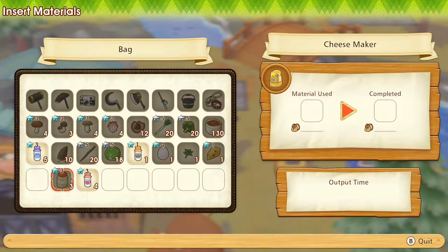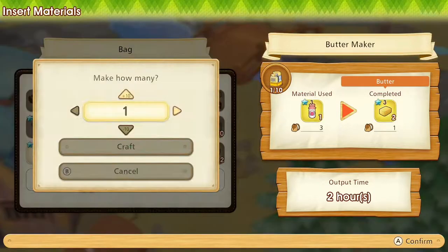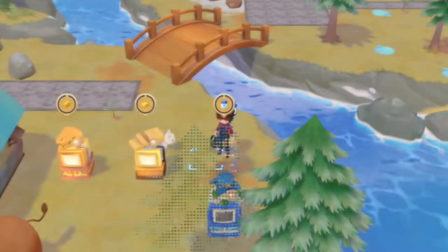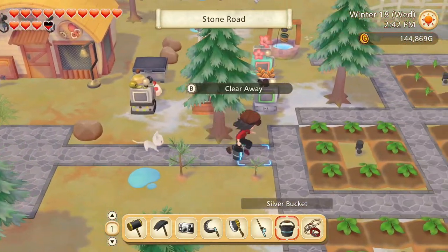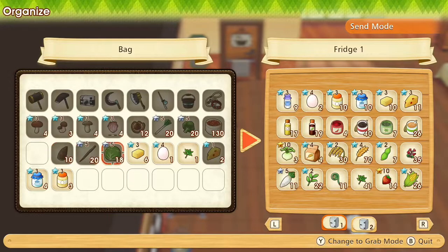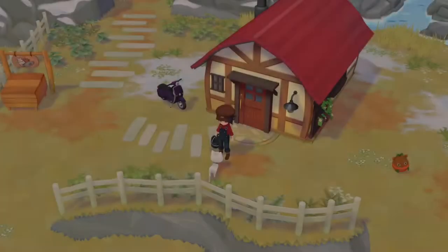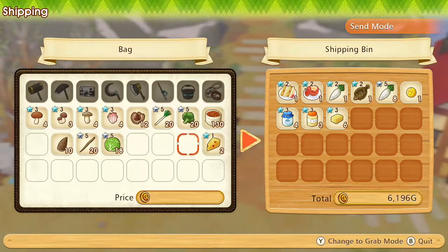Let's also process the milk - make some buffalo cheese, some butter, and some yogurt. We need to put the egg and the oregano into the fridge, and the rest of the animal products we can sell - yogurt, mayo, butter and cheese.